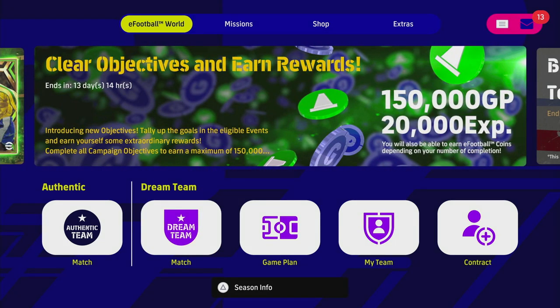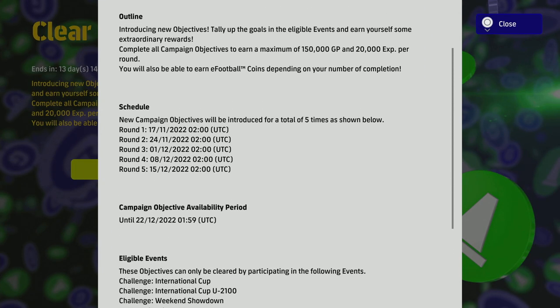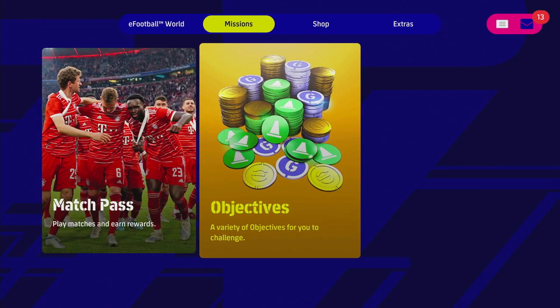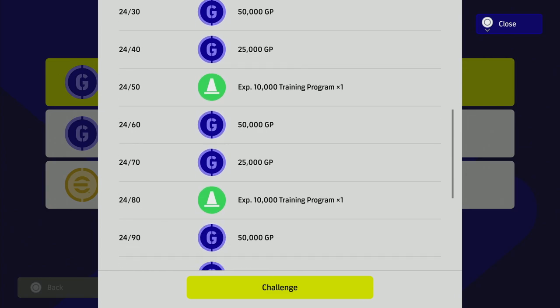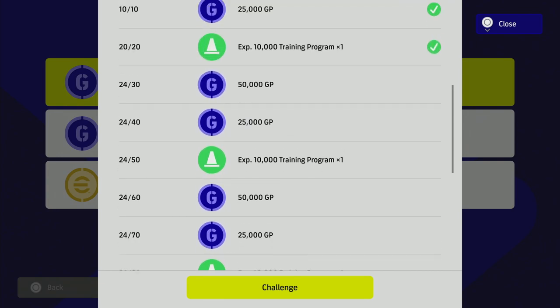We have a couple of new objectives added as well. It's into the last two weeks of the campaign objectives here — they've added a new round of them. They can be cleared through challenge events and tour events, and will automatically clear as you're playing, scoring goals. You can see the full list: 120 goals will get you every single item on this.